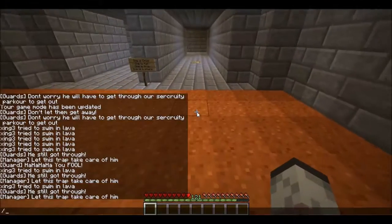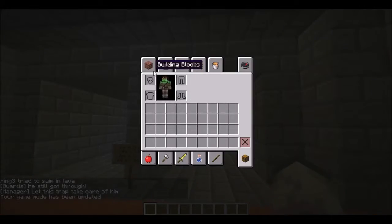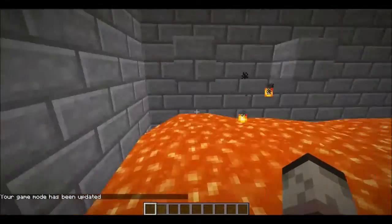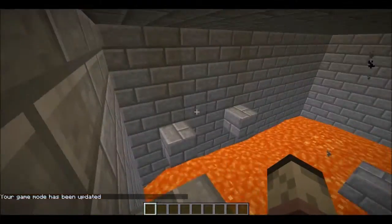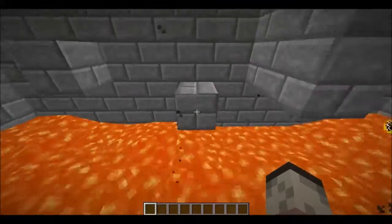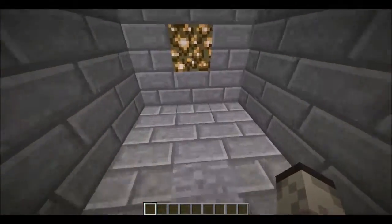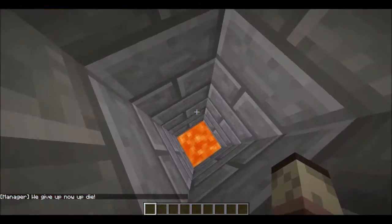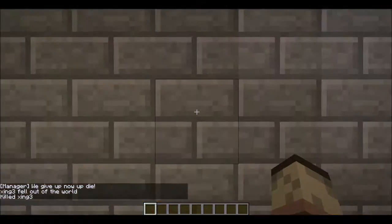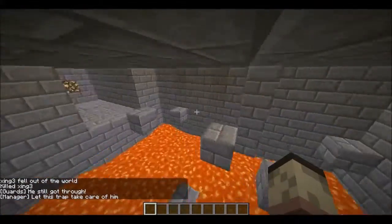I might just game mode 1 — just to get through this to make it less painful for you guys. I'm going to game mode 1 through this so I can just do all these jumps and stuff. Let's say I did that jump. Yeah, it's painful. I hate how I made everything so hard. We give up. We give up. Now you die.